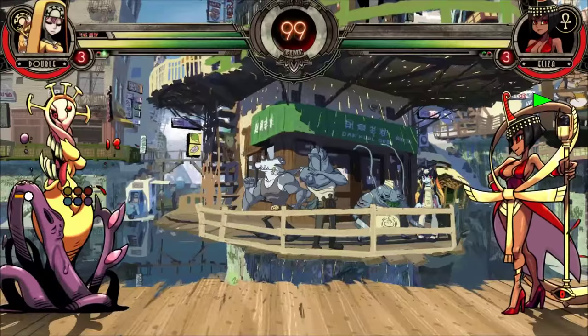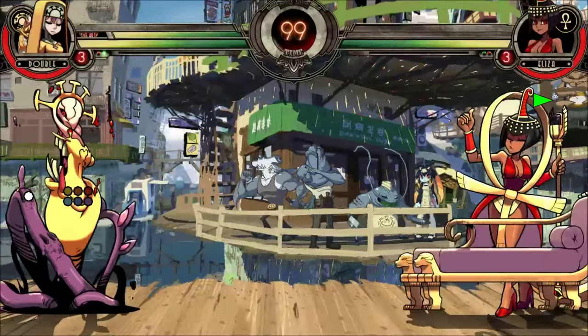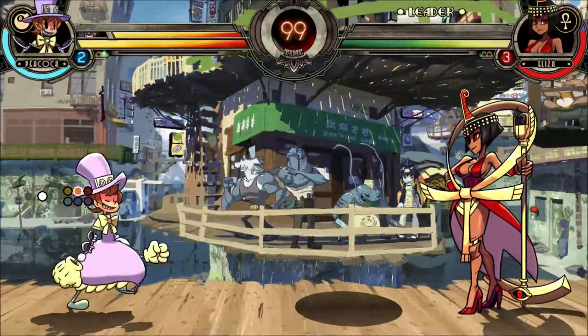Standing Heavy Punch Assist can be cancelled into any of the previous options, or into any other specials such as Medium Bang for her get-off-me Alpha Counter.